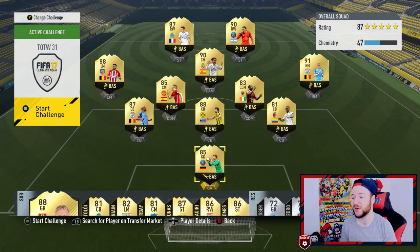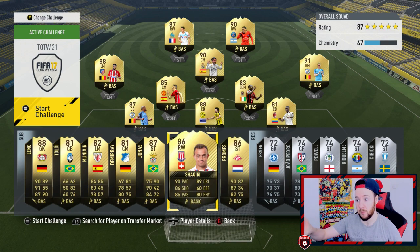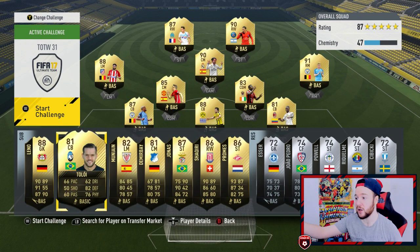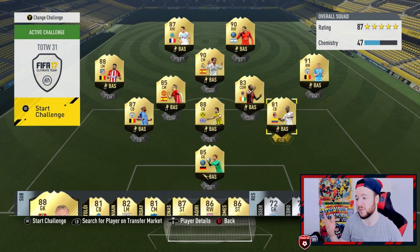Welcome back to the Ultimate Road to Glory series. I'm starting this episode by showing you the Team of the Week — it is outrageous, so many high-rated cards. You've got Quincy Promes, who we're trying out today, Shaqiri, Jonas, Leno, Socrates, Kompany, Herrera, Krasko — the entire Team of the Week starting eleven looks good. Maybe not Zapata, but you can't have it all your own way.